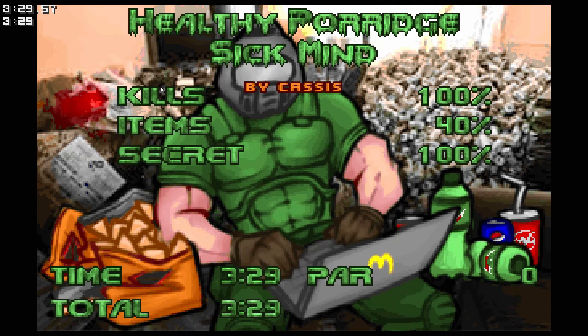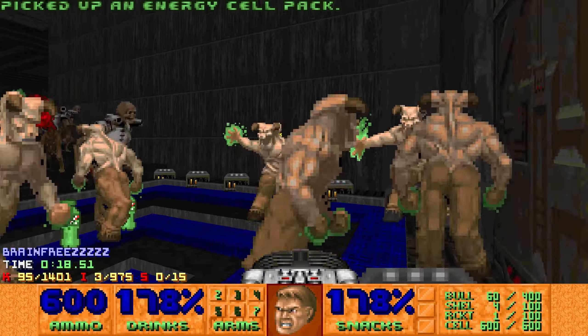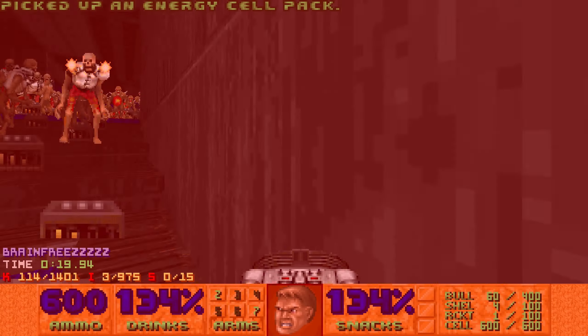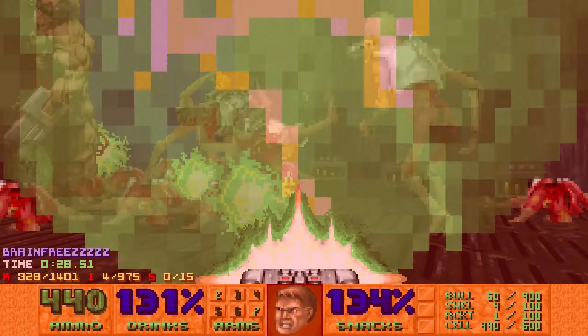Okay, Map 64 — another tool-assisted run. I think this map is pretty cool, it's another map by Dan. But there are just some fights I'm not a big fan of — mainly the seeker fight. This map seems definitely more doable than the last one, but I just really did not feel like trying to single-segment this one.